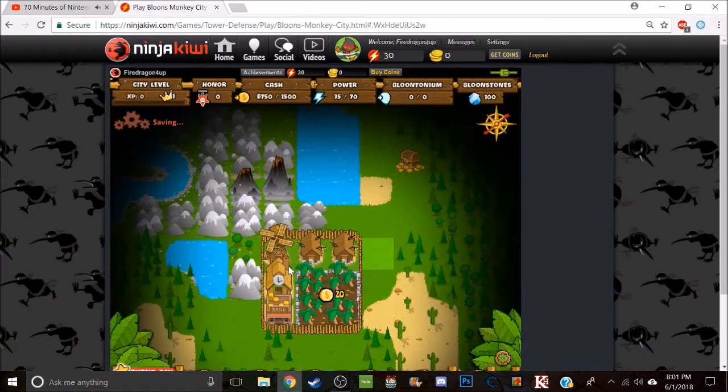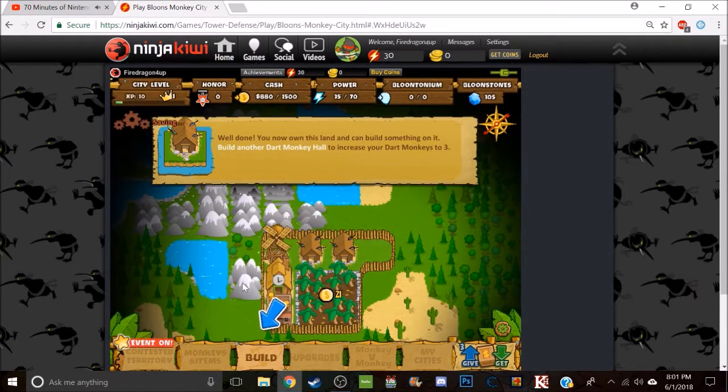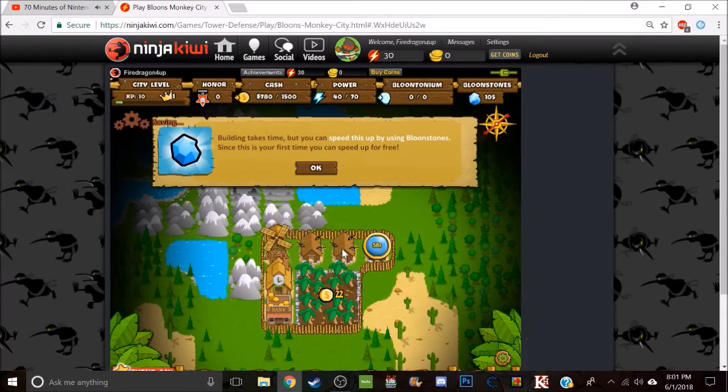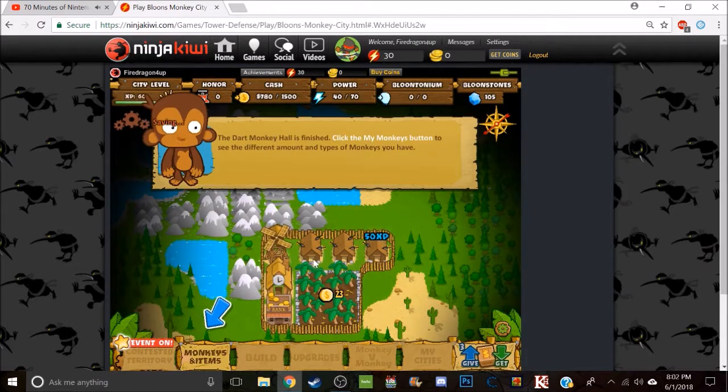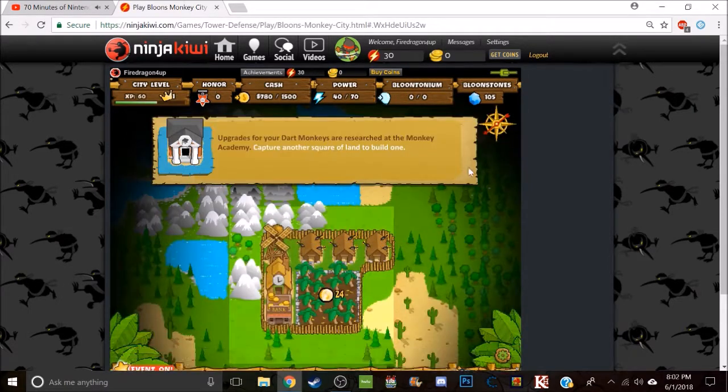Now we go back to our city. Well done — all this land, you can push it up on your own. If you have a diamond card, you can start making a tree. Building takes time, but you can speed this up by using bloom stone. Click the My Monkey button to see the different amounts and types of monkeys you have. Upgrade your dark monkey with features from the Monkey Academy. Capture another square and land a billboard.